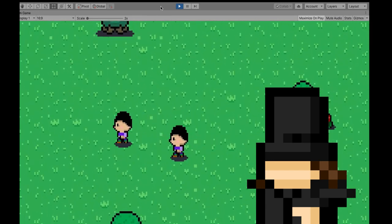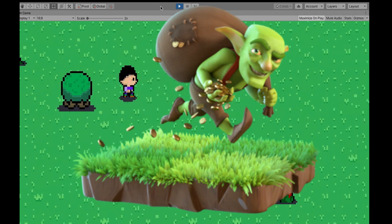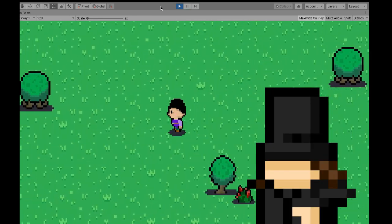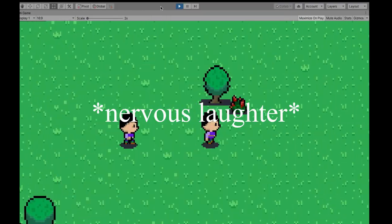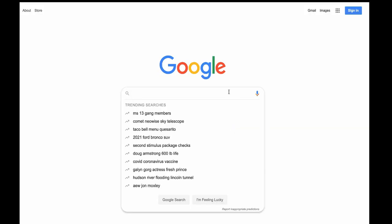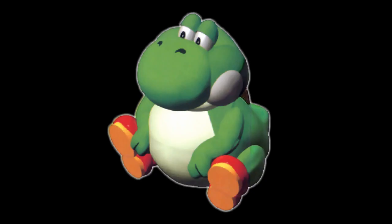I then decided that the green grass needed something to complement it. So, as the goblin that never goes outside, I decided to think real hard about what I could add that is in nature. And since I am Aristotle's distant cousin, I have a big brain — I went to Google, searched up nature elements, and for the first time in my life, I found water.